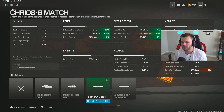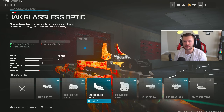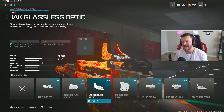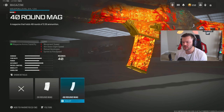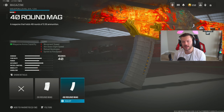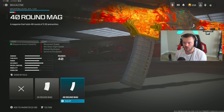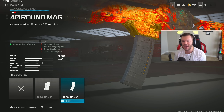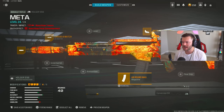In the optic section throw on the Jack Glassless — my optic of choice on this gun. I don't really recommend the Corio Eagle Eye on this because I don't think the Holger is effective enough at super long range to warrant it, though you can try it yourself. In the magazine section throw on the 40 round mag — pretty much a given. I wish this had a 45 or 50 round mag, but we make do with the 40.